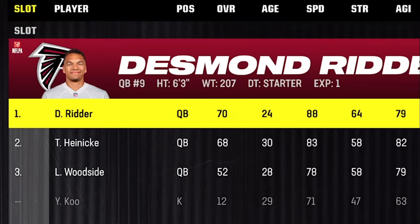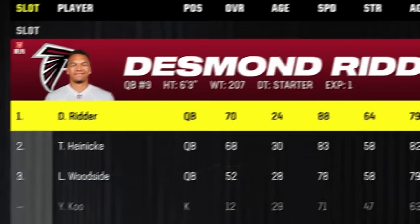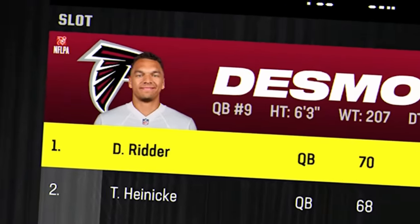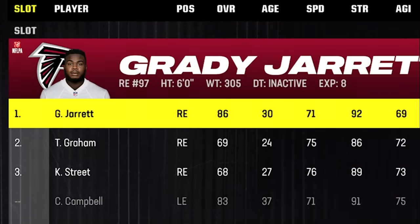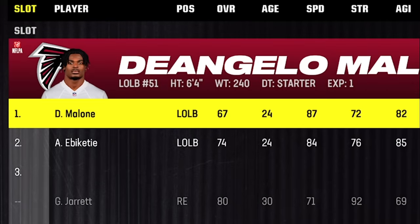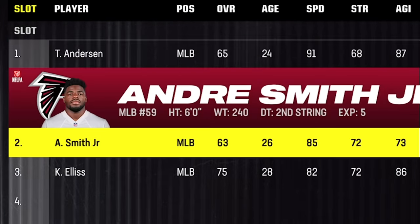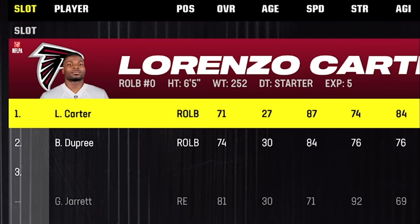I'll be using the Atlanta Falcons once again, just to remind everyone that it doesn't matter what team you use and there's no such thing as a bad team in Madden — just slow teams or bad quarterbacks, which this team does have. On defense they're also kind of slow, as they have 380-plus overall linemen where all their speeds are 70 or lower.